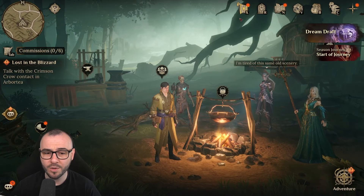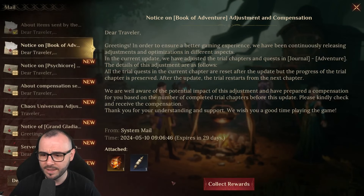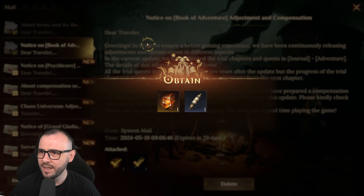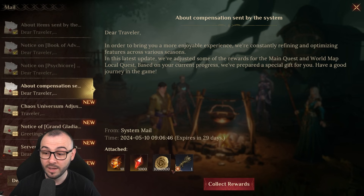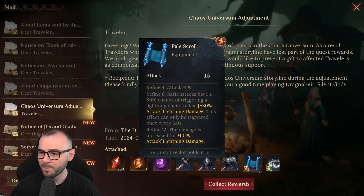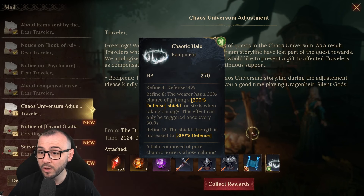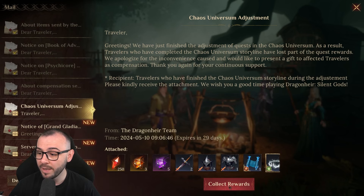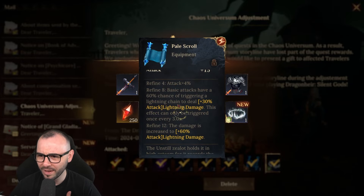In terms of compensation, right here we are getting quite a few things — more Heliolite dice. And this is Book of Adventure. We got some Wiremarrow, more Wiremarrow, and 10 Heliolite dice — this was actually desperately needed. We got a new thing which is the Pale Scroll — this is an artifact. So this is a new rare artifact. We got two new rare artifacts that you are getting from completing the campaign. We actually need more artifacts — they kind of look like artifacts.